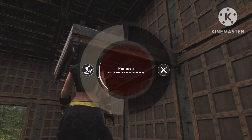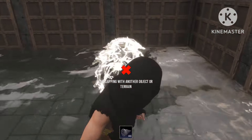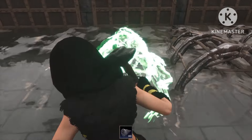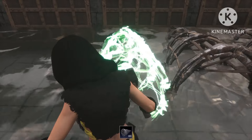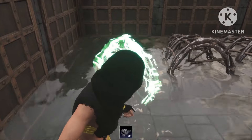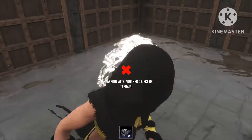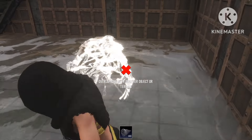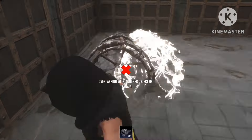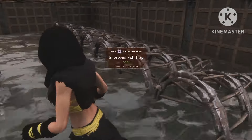After all of that is done, we're gonna start at the bottom floor and place down 10 fish traps. As you can see it works out pretty well — only half of the fish trap is in the water, making it very easy to access. And that's it — you can see I can access it very easily.